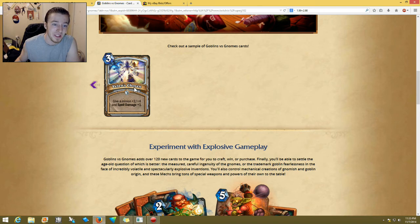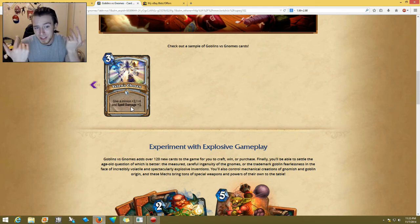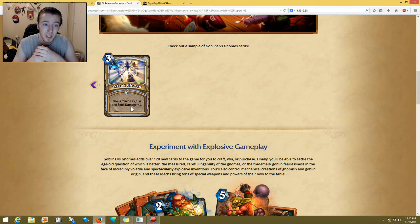Three-cost Velen's Chosen — give a minion plus two/plus four and plus one spell damage. In my opinion this could be decent — it's probably one of the better upgrade cards. You'd probably see this more used than any other upgrade card. I think all the upgrade cards are class-specific, but I'm not sure. I think this one's decent.